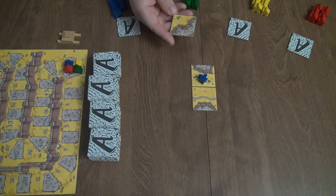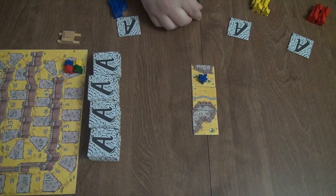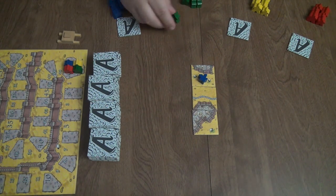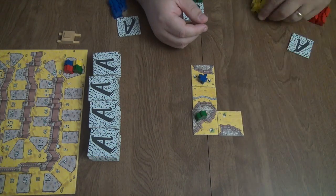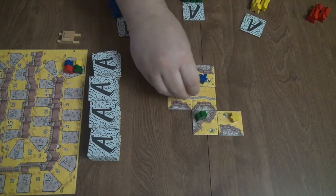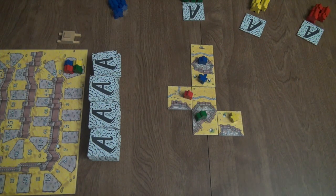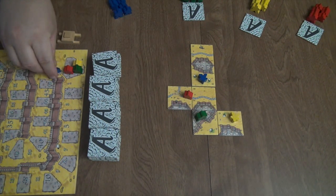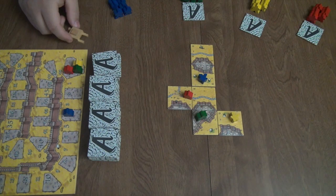Green player goes and takes a look at his tile. He's going to go ahead and place right here, and he likes the look of that city — he's going to try and put his prophet there. The prophet will score double points, but you can only use the prophet once in the game. He places his token there, and that finishes the city, so he will get four points. Blue scores his city and moves four points on the track.